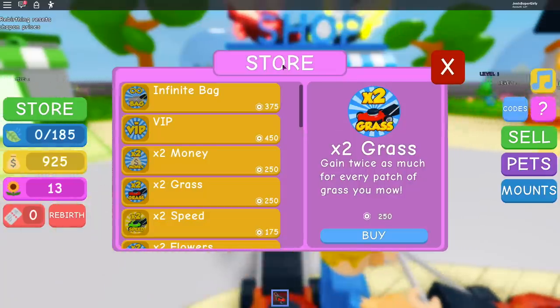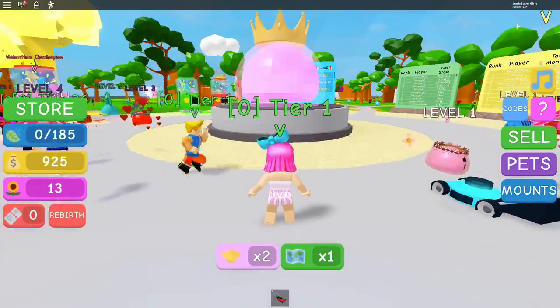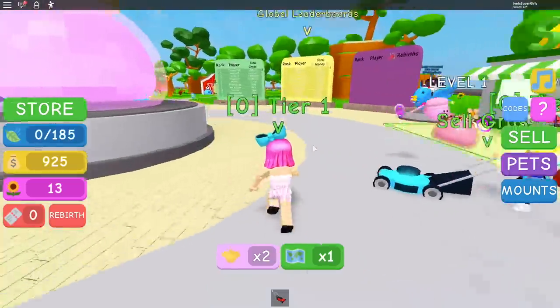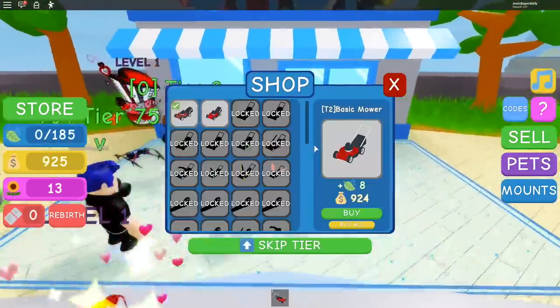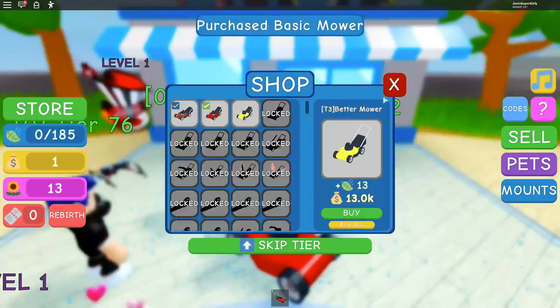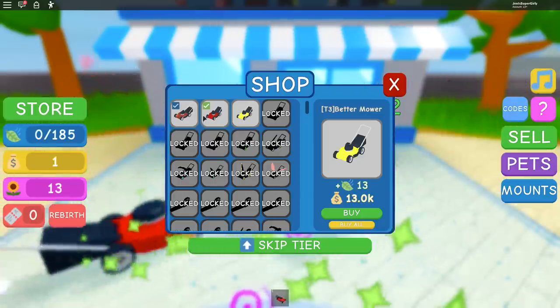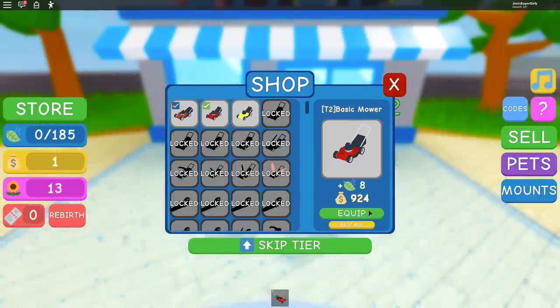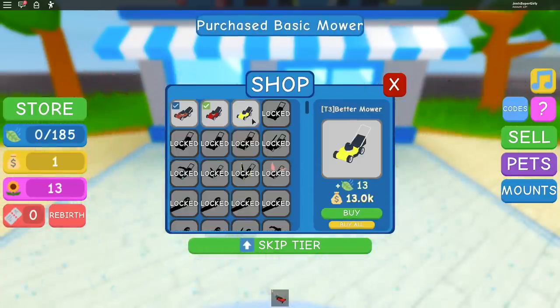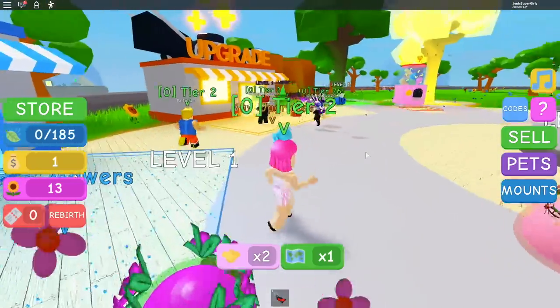We bought all of the things, so mowing time! Do you see how cute the pets look too? Let's go to shop. The next mower is 924 — oh I have just enough! What does it do? It gives you more leaves. It's plus eight instead of one. How do you equip it? You have to hit the equip section.